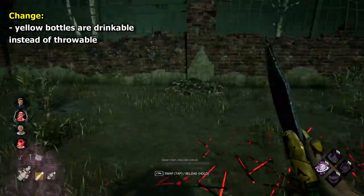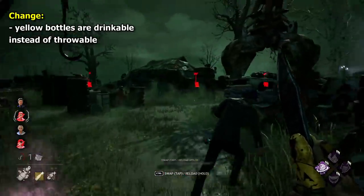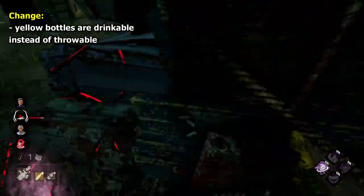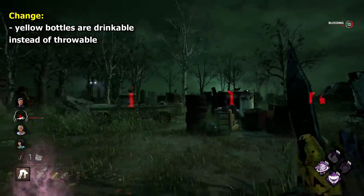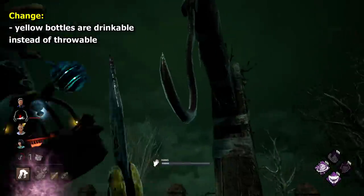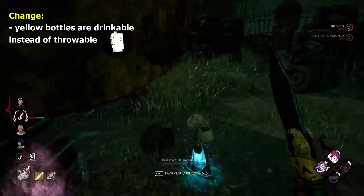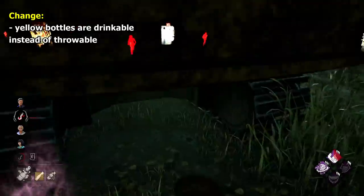The Clown change I think would be cool is one I heard whilst in a Not Starver stream from someone in chat, which is to allow Clown to drink his yellow bottles instead of throwing them. This would allow you to instantly receive the haste effect whenever you wanted, without having to throw it down and wait for it to turn from white to yellow. Yeah, I like that idea.